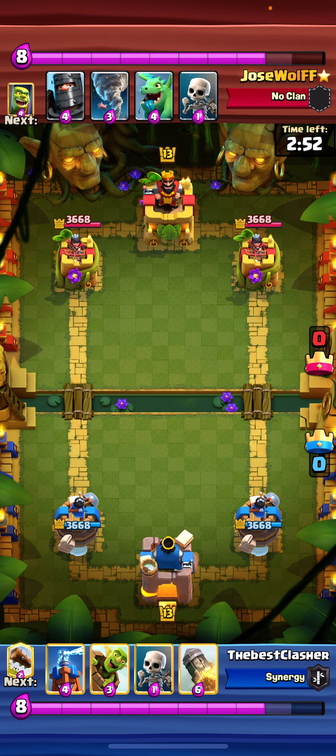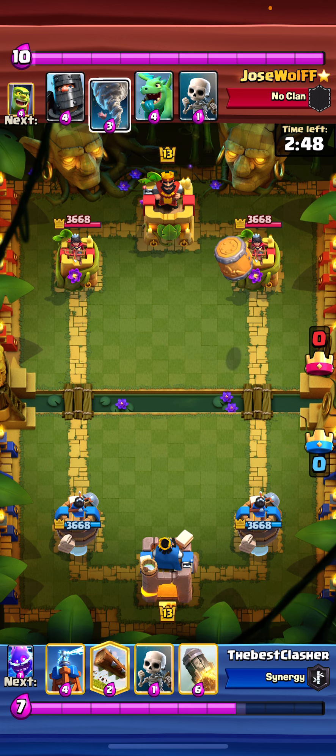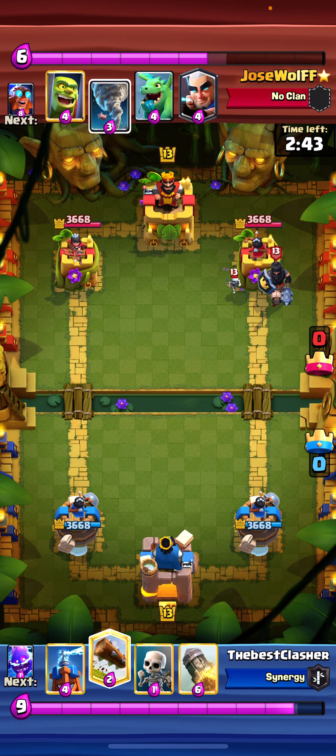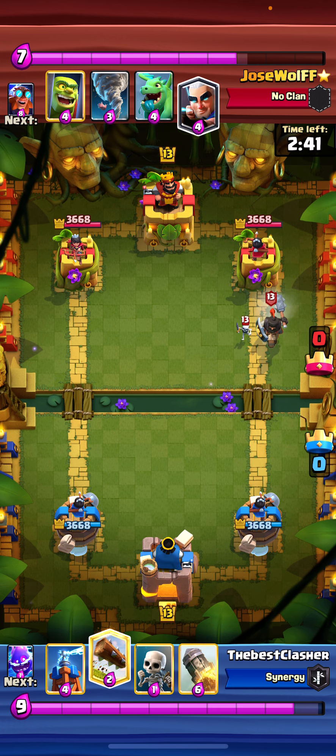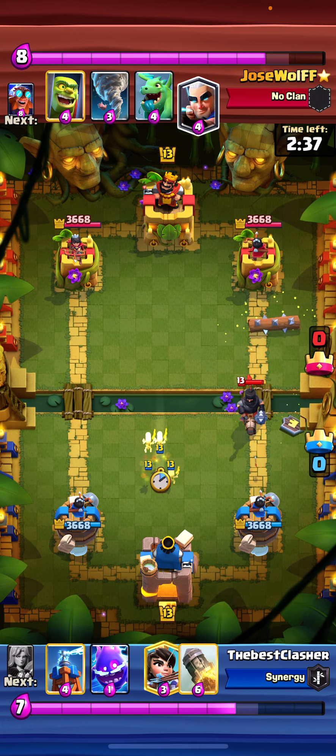It's a fast cycle — you can cycle two Teslas and you don't have to worry about them Lightning-ing, because they can't really hit anything valuable since you're going to cycle back to another Tesla. He didn't Tornado for some reason. I'm just going to Log this Dark Prince back and block with Skeletons here.